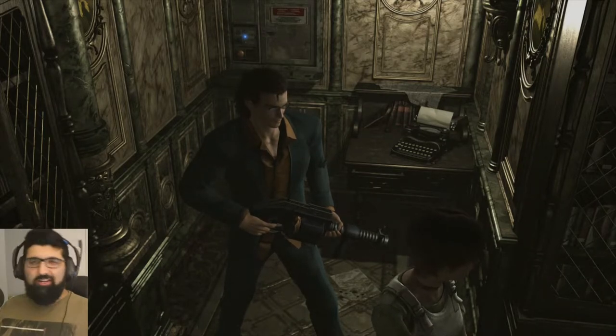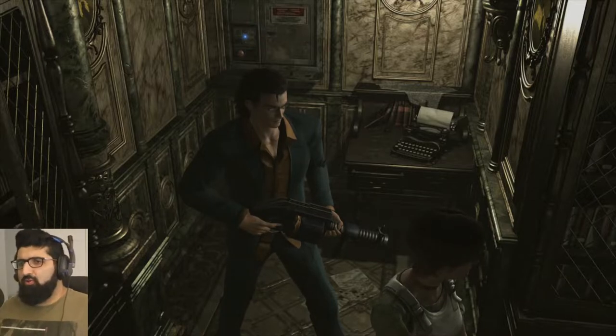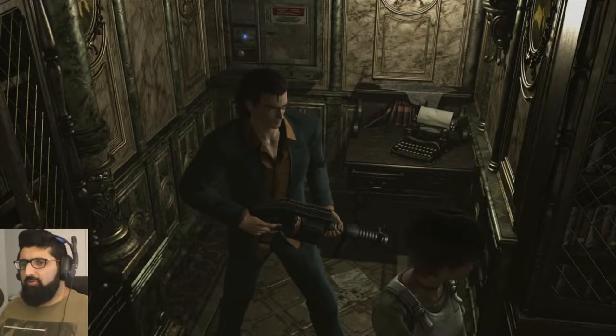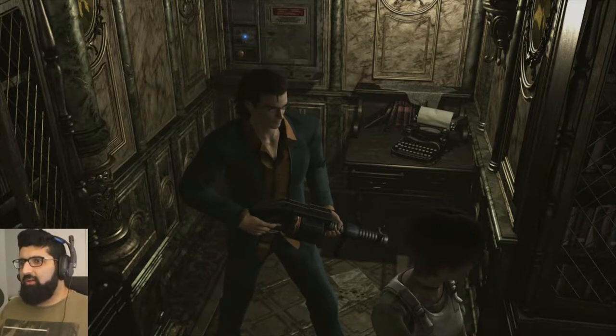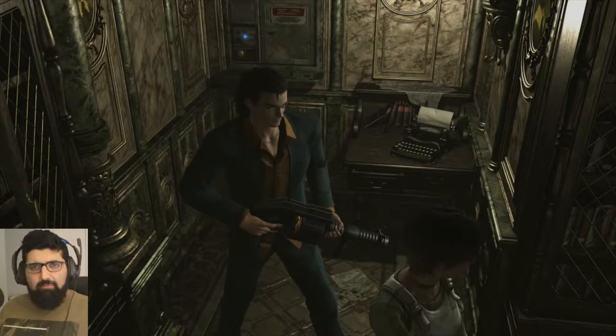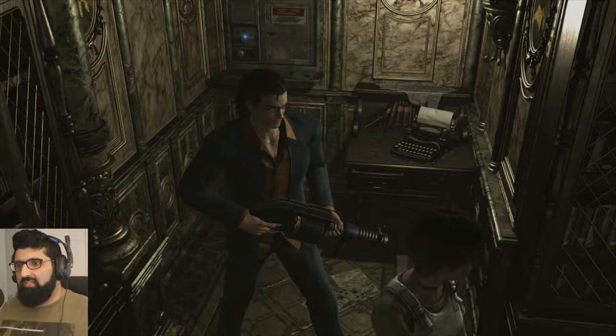Welcome back, everybody. We're about to continue on with some Resident Evil Zero. In the last episode where we left off, we came out of the observatory, went to some kind of chapel, had a little mini boss fight with a bat, and then we entered this area. When I save, it's called the library, so I guess that's what this location is actually called.